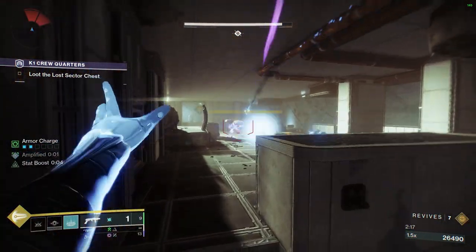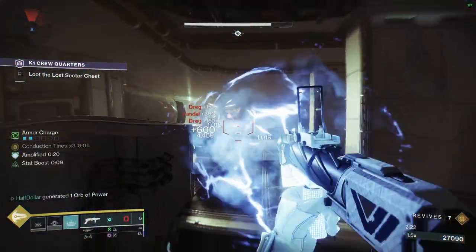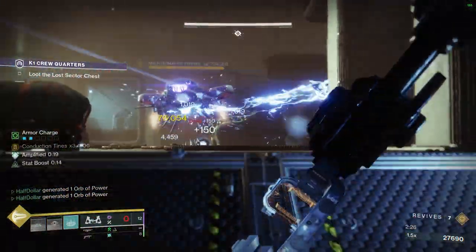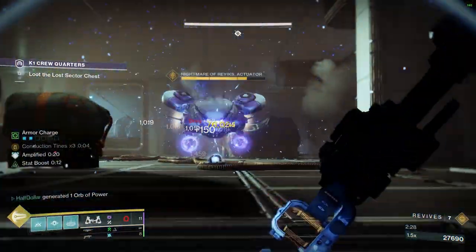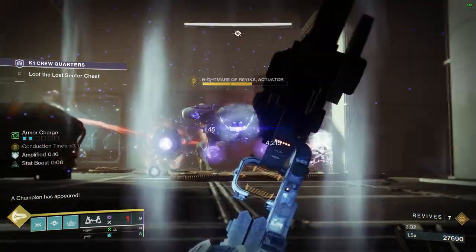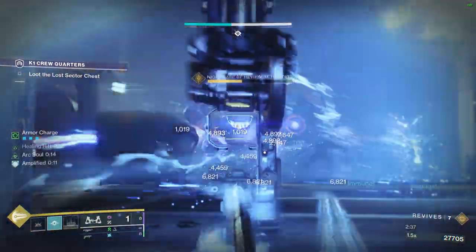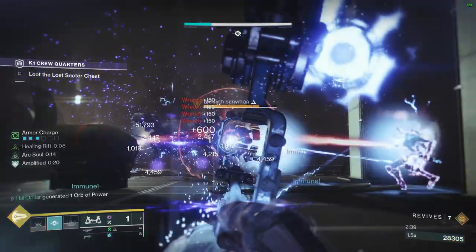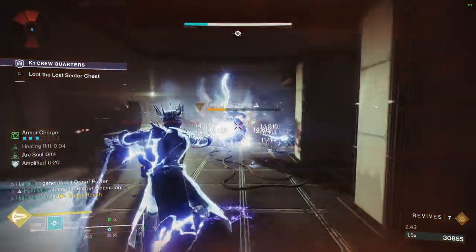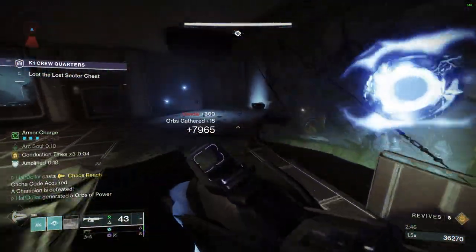For the boss, we're just going to be shooting Viathan's Breath at it until the Barrier spawns. The Barrier will come right over to the boss, allowing us to hit both of them at once. Once we pop the Barrier's shield, we're just going to pop Chaos Reach to kill both of them at the same time. Once you kill both of them, that's all there is to it today. Happy farming!